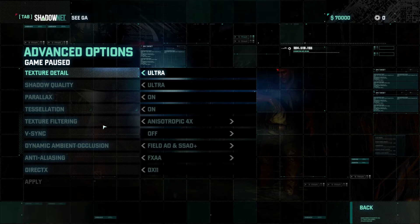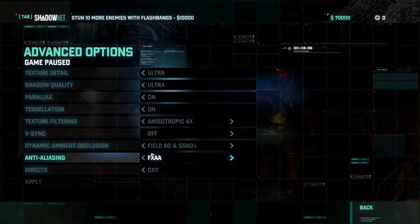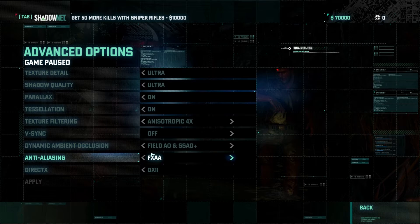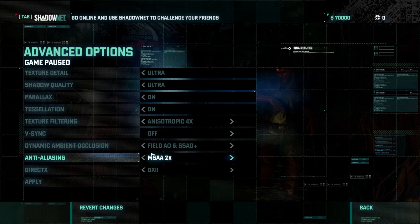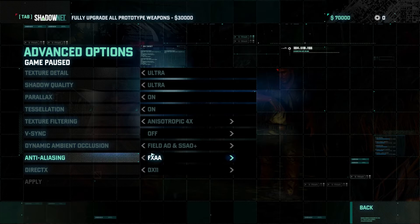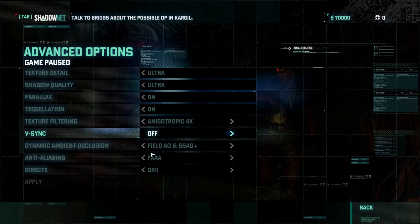My card plays everything absolutely fine until you start putting anything that's not FXAA. I have a feeling it's a bug because the performance hit is absolutely huge. I'm guessing it's a driver issue rather than anything else, because the performance otherwise is over 60 frames per second. If I enable a different level of anti-aliasing, I notice huge dips and I don't exactly know what that's about. So I'm just going to be leaving FXAA and doing some further playing around tomorrow. But for now, it does look absolutely gorgeous regardless. The tessellation is on.